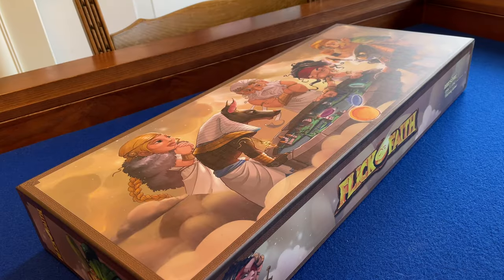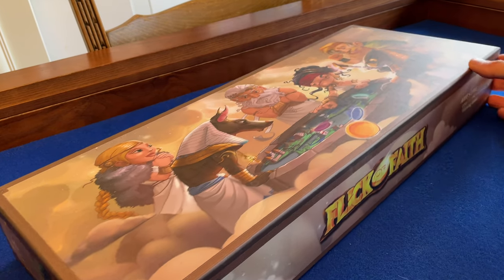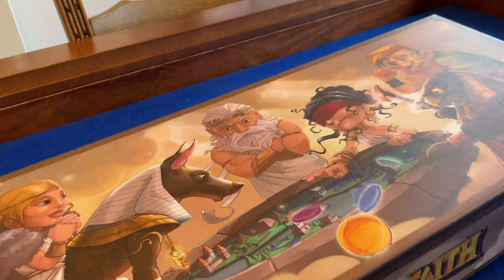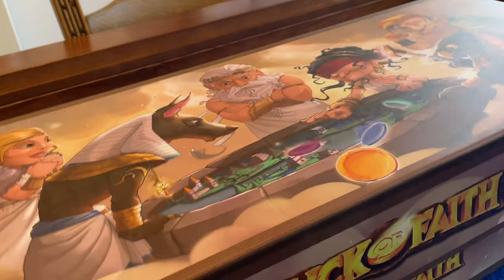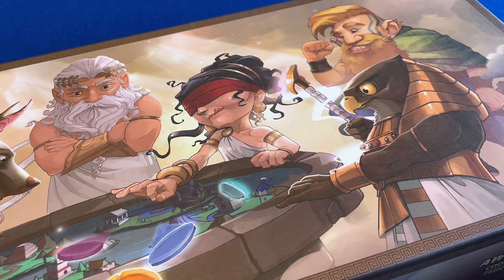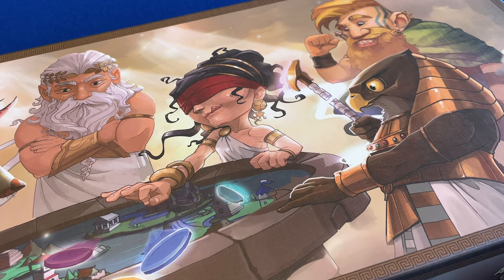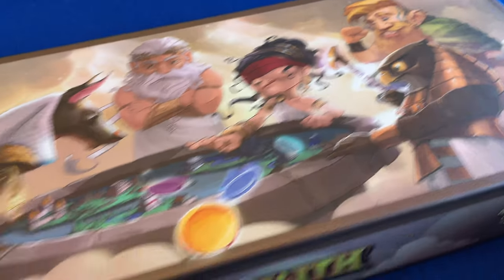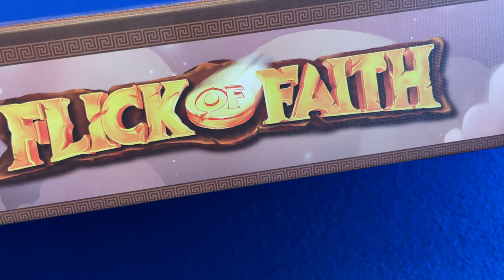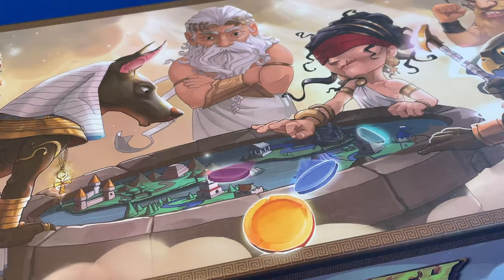Flick of Faith is an incredibly attractive package. The box is thin and long, with a great cover image depicting an assortment of gods playing the game. It's beautifully drawn and it illustrates the gameplay effectively. One of the gods is blindfolded and chewing her tongue in concentration as she flicks her disc off the board. I sort of love this box and I sort of hate it at the same time — the lack of a title on the cover allows space for the brilliant art to shine, but it's always a risky commercial move.